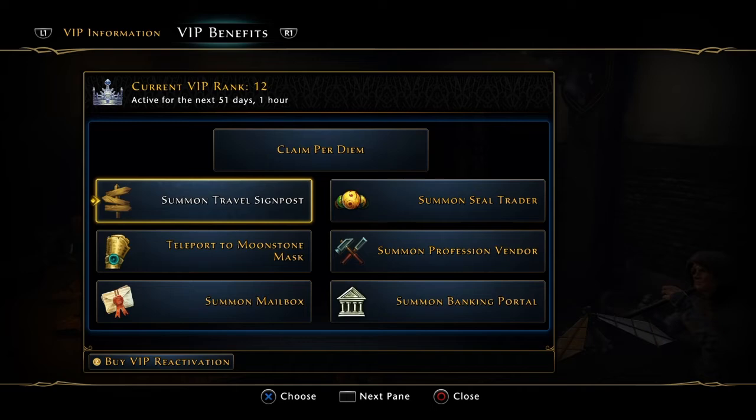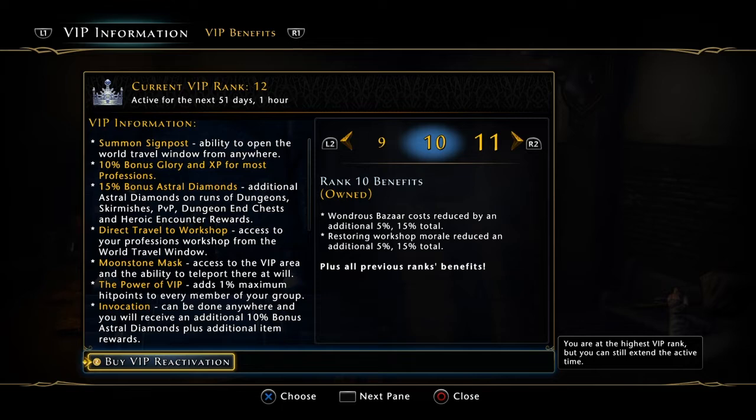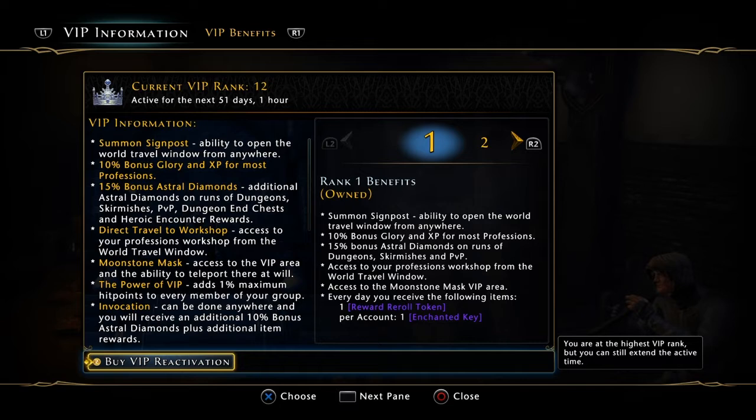Do you know what rank that is now? Watch this. Guess what rank it is — Rank 1. Look at that. Summon Signpost. It's Rank 1.